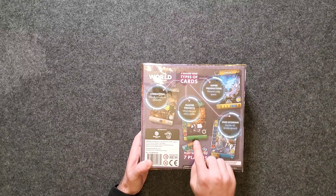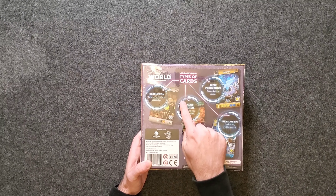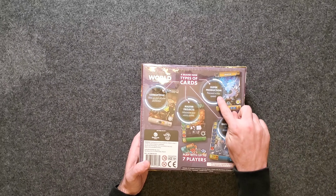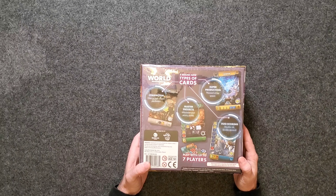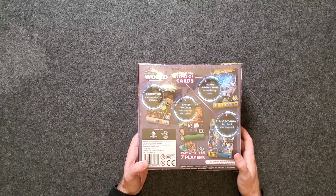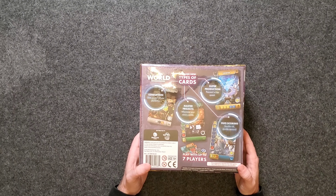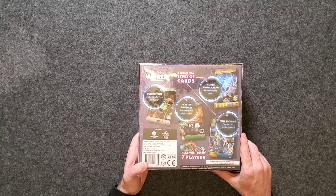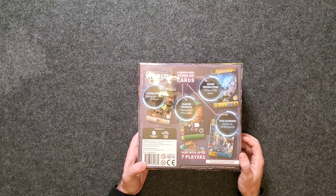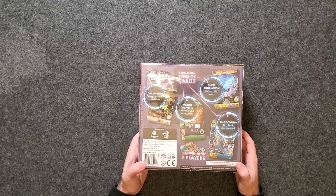Master Projects — maximize your victory points. This one shows 25 victory points when you construct this card, but it requires a ton of resources to build. This one says Super Production — produce at top speed. You produce three gold and two of the blue resource. And then Duo Scoring — double risk, double reward. Here you can see that you would gain six points for every yellow card as well as every one of the red tokens.